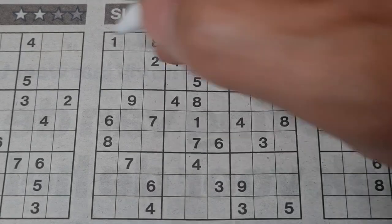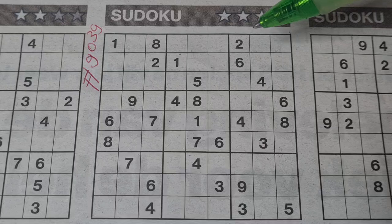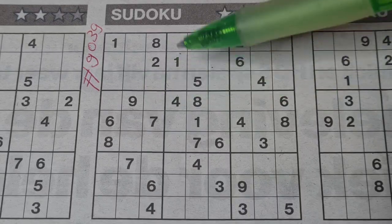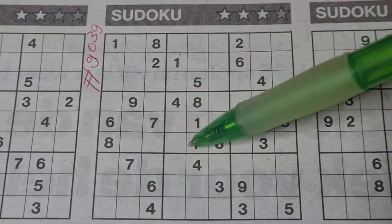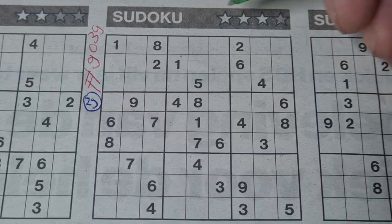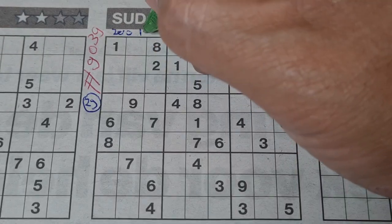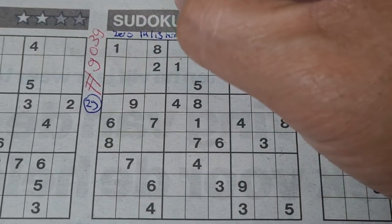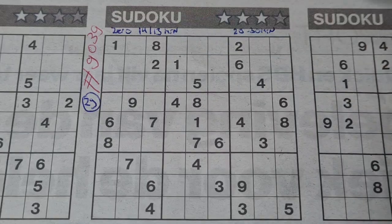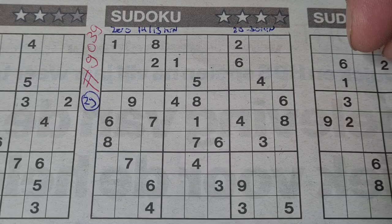This will be puzzle number 9039. The first one is a three-star sudoku. Before I start, I always count the printed digits. This one has 29 printed digits — that's a lot. Usually a three-star puzzle has 25, so this one has five digits more. For a zero-star puzzle I need 40 or maybe 30 minutes; for three stars I need 20 to 30 minutes. We'll see if this really is three stars.